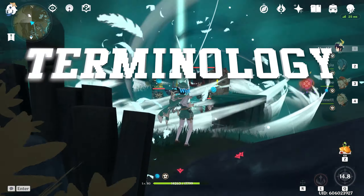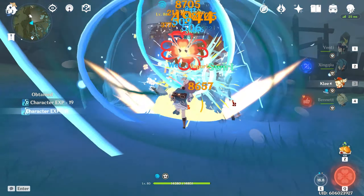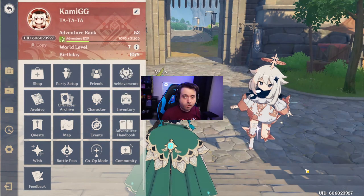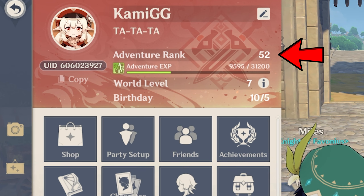Understand the terminology. Before we go into this, I want to go over the abbreviations and words I'll be using. AR, or Adventure Rank, refers to what your account level is. The higher your AR gets, the harder the world will become, while also unlocking certain level-restricted content and better loot. It's a good thing.